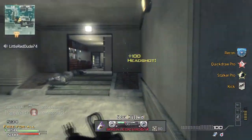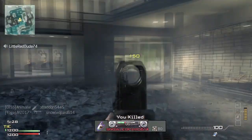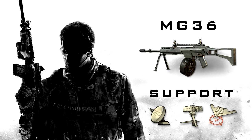Light machine guns are typically defensive weapons, but the MG36 is a great exception to that rule. For your assault strike package, care package, attack helicopter, and strafe run will have your enemies ducking and covering. If support suits your playstyle, UAV, SAM turret, and stealth bomber will keep enemy air support out of the skies.